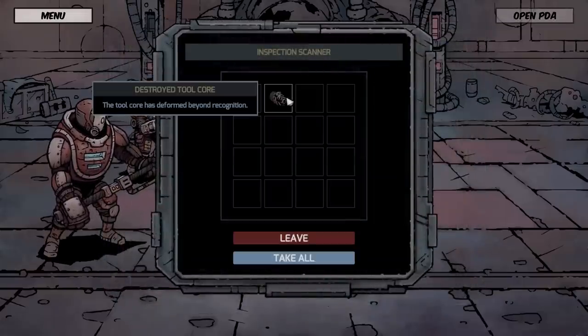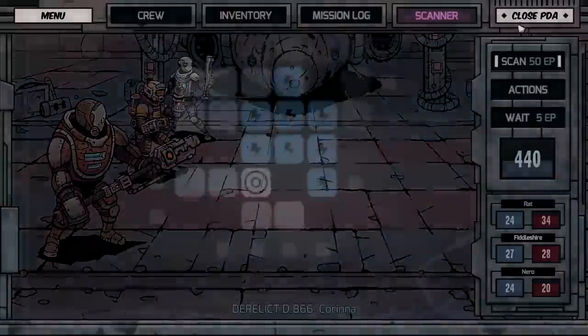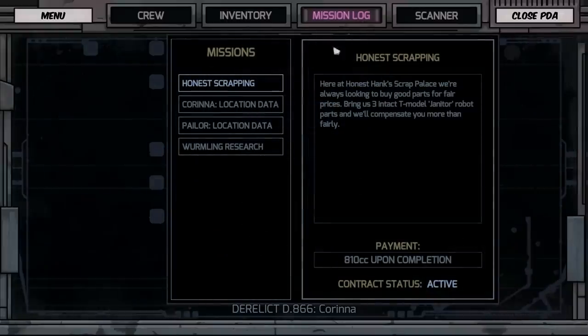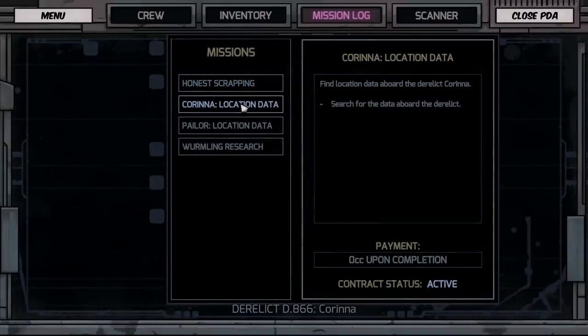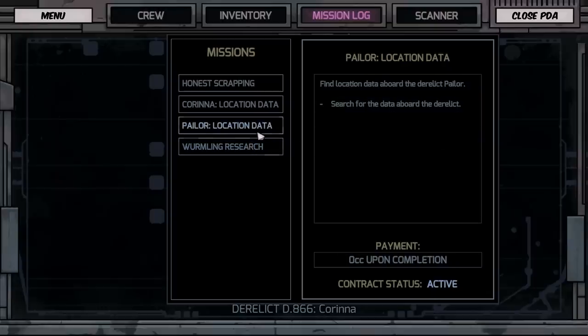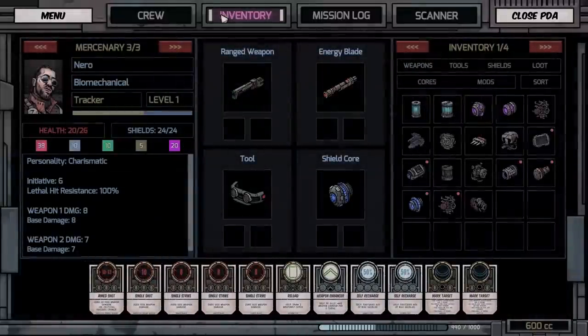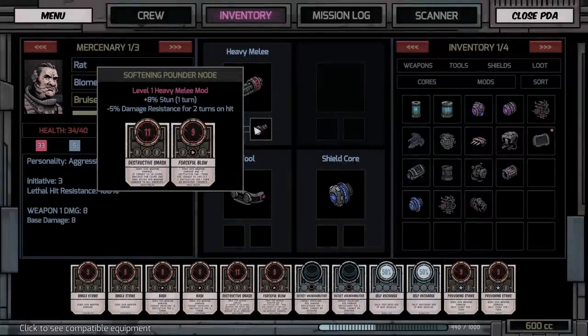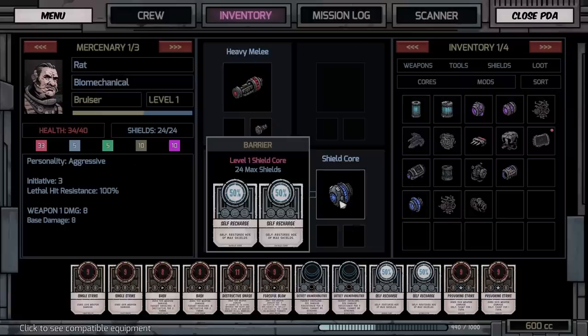We got a tech tool mod and a heavy melee mod. Let's search this area. I don't see anything else we're looking for. We've got honest scrapping, T-model janitor parts, the derelict Corinna, location data, and wormling research. Since we've got a modification for his weapon — the heavy melee mod gives destructive smash and forceful blow, debuffs the enemy's damage resistance, and gives a chance of stunning every time we use it. That's pretty good.